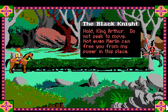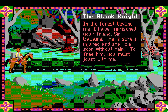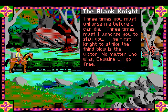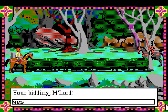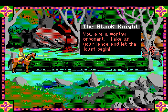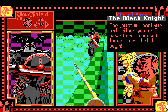'Hold King Arthur. Do not seek to move. Not even Merlin can free you from my power in this place.' Hey, it's the Black Knight. He says: 'In the forest beyond me, I have imprisoned your friend Sir Gawain. He is sorely injured and shall die soon without help. To free him, you must joust with me.' Oh wait, I read all this last time. We ran into this guy last time and I said no. So this time, obviously, I'll do the right thing. When he asks 'will you joust with me?' I'll say yes. 'You are a worthy opponent. Take up your lance and let the fight begin. The joust will continue until either you have been unhorsed three times. Let it begin.'